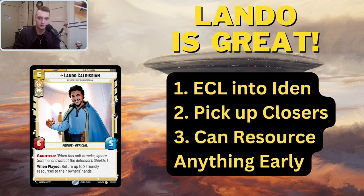Secondly, he picks up your closers from your resource pool. If you resourced Sneak Attack, Change of Heart, Surprise Strike, Home One Reinforcement, U-Wing Reinforcement, et cetera — if you've resourced those cards early, you're going to be able to pick those up. I know what you're thinking: why would you want to pick up your resources? That makes it so you don't have as many resources to spend. If you pick up two resources, you will lose two resources for the rest of the game.